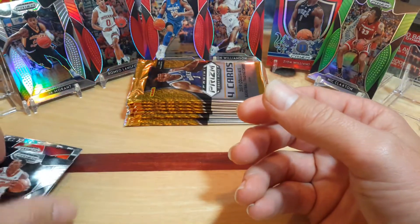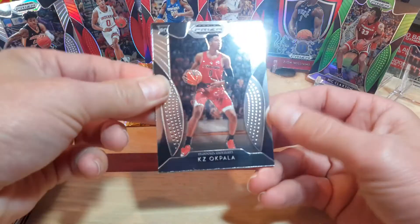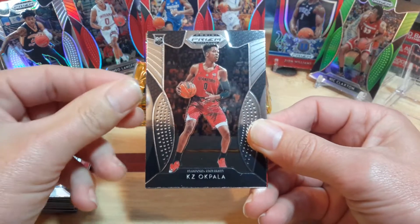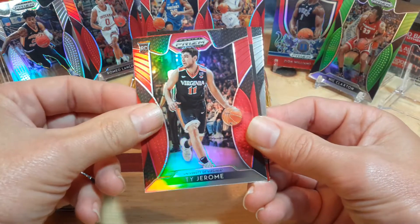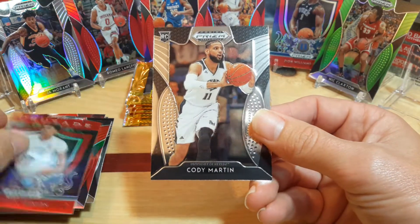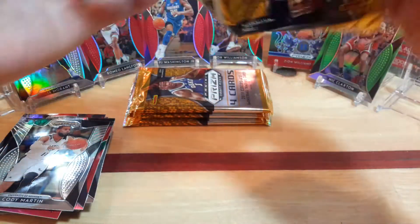Then a Grant Williams. I don't know how much more rare the reds are than the other parallels. I know you can only get them in the Mega Box, so I don't know if that makes them more rare, but it seems like we're getting about one per pack - so it might be equivalent to maybe the blue. Ty Jerome red, Cameron Johnson red Crusade, and a Cody Martin. We still got an auto to go, and I think we're probably going to get about one more numbered card - that seems about the norm.